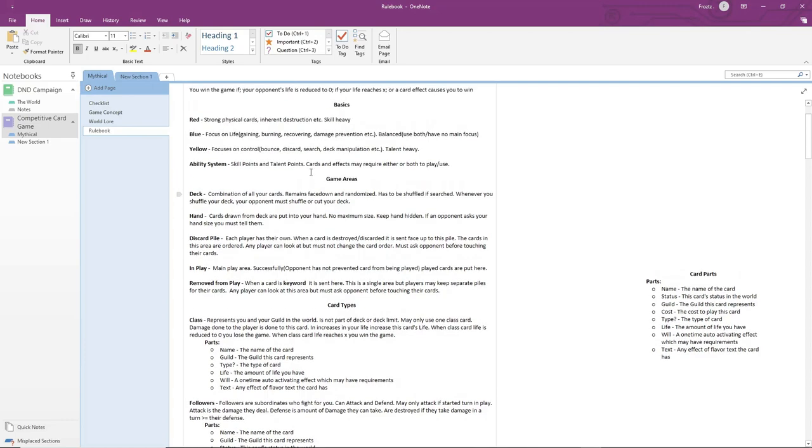We have three guilds: red, blue, and yellow. Red focuses on physical cards, blue on light, and yellow on control. There will be one card type per guild — by card type I'm referring to the status, so it will be the status within the world: is it a warrior? Is it a wizard? Each one of the guilds will have one specific card type.